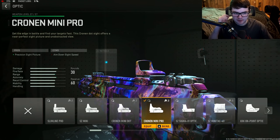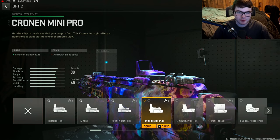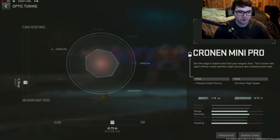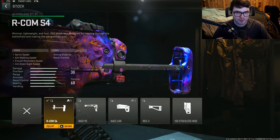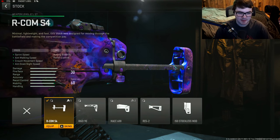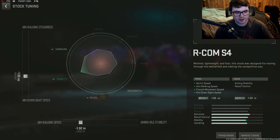Next I went with an optic — the Chrono Mini Pro — which is personal preference. If you like the iron sights, roll with another attachment like a laser. Tuning: negative 1.74 for ADS speed and negative 0.73 for the far setting on the optic, though you could leave that at zero. To make this gun feel lighter and more mobile, especially on small to medium maps, the Arkham S4 is the best stock — giving sprint speed, aim walking speed, crouch movement speed, and ADS time. Tuning: negative 1.55 for ADS speed and negative 1.32 for aim walking speed.